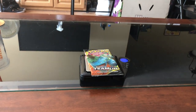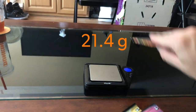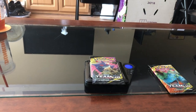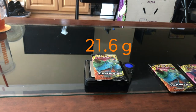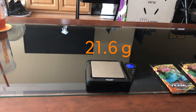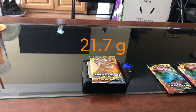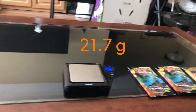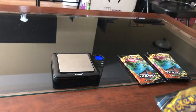This first one is 21.4 grams. The second is 21.6. This one is also 21.6 — same exact weight. So let's see if that does anything. And then 21.7 — okay, so this is the heaviest pack so far, the Sun and Moon Unbroken Bonds. It's a different set, so let's see if it's any different.